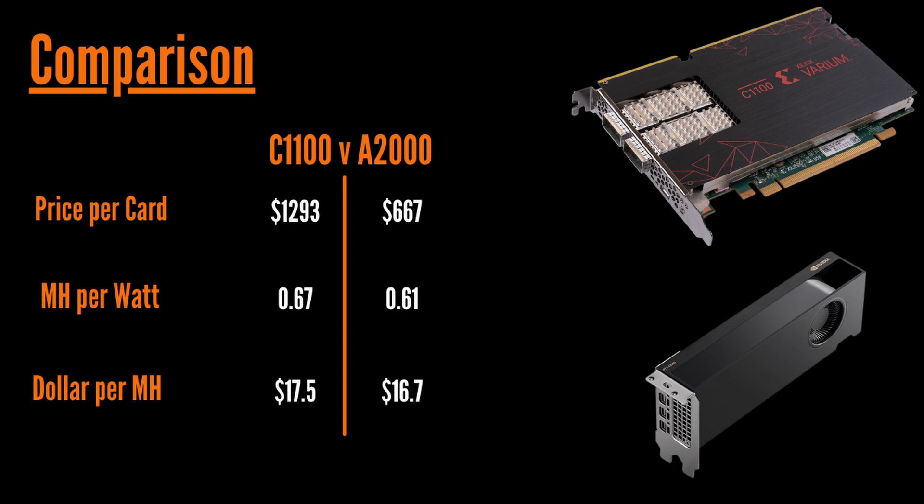You can get the C1100 at $1,293, and the A2000 at $667. The A2000 efficiency is 0.61 MH/W, and when you calculate 74–75 MH/s divided by 110 watts for the C1100, that gives you 0.67 MH/W. On dollar per mega hash, the C1100 is roughly a dollar more expensive per mega hash. The A2000 is clearly cheaper per dollar at these prices, and if you can get the A2000 at MSRP, it's fantastic value.